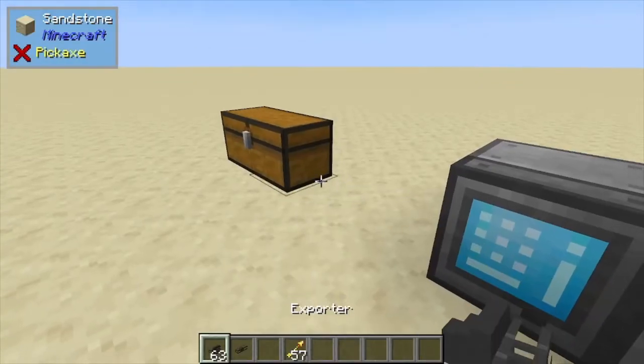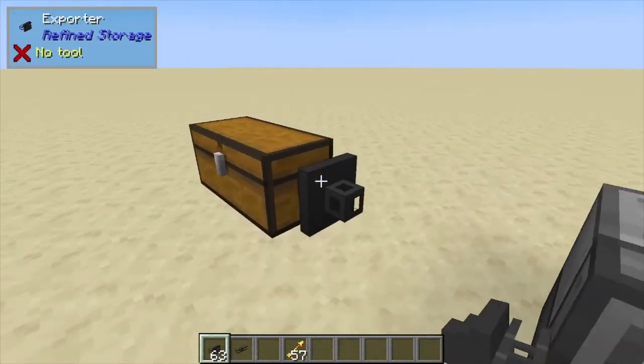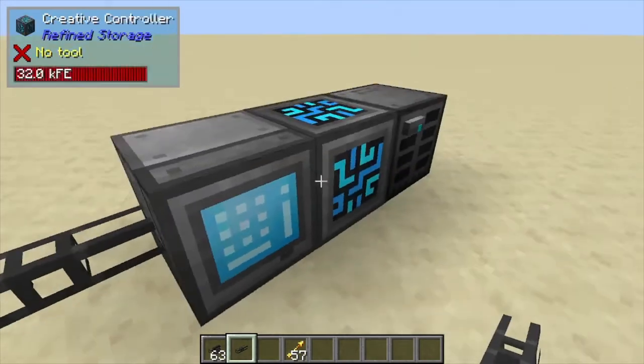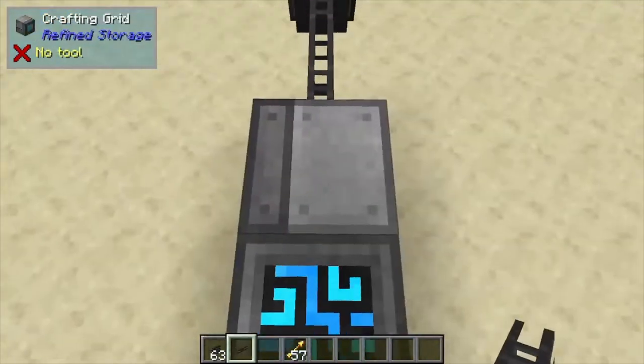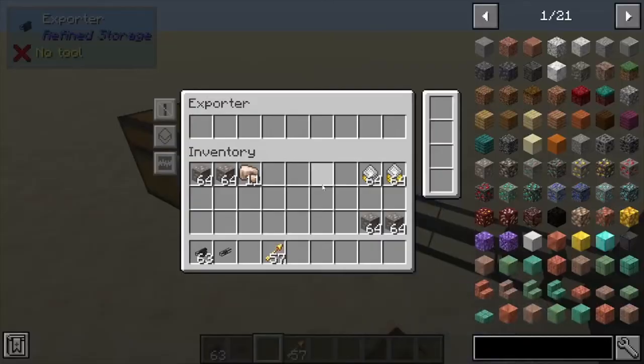Hey, Minecraft Mentor here, and today we're going over the exporter from Refined Storage. We're going to shift-click this onto a chest and then connect it to the system using a cable. You can connect this anywhere you like, as long as it runs into one of these blocks.